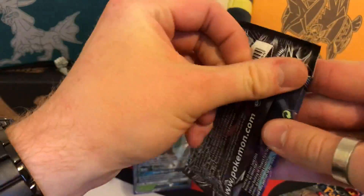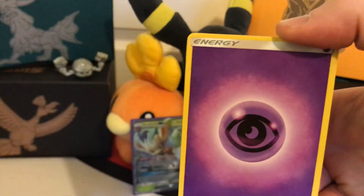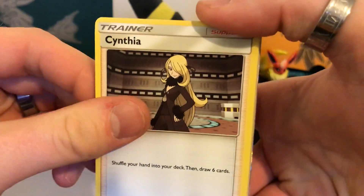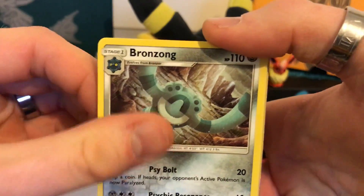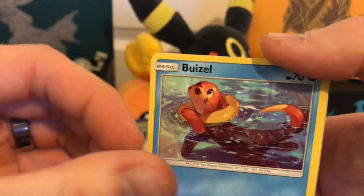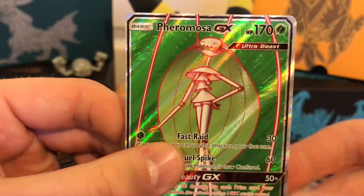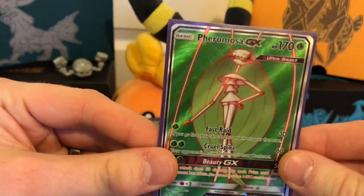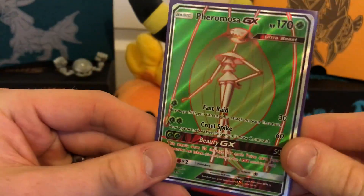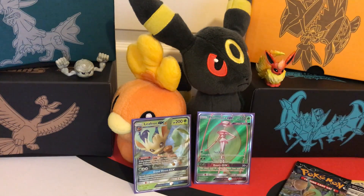My last pack of Ultra Prism — Dawn Wings Necrozma. Will it be good to me? White code. Let's go. I'm going to move your cards out of the way so they don't get confused with mine. We've got a Psychic Energy, Cynthia — that's good! I can see something shiny, I'm happy dude. Magnemite, Buzzwole, Croagunk, Bronzor, reverse holo is a Primarina, and then... Oh nice! Yes! Sweet. There's some nice arts, don't you say? It's actually quite a good card with that first attack — Fast Raid. You can do it on your first turn as well.